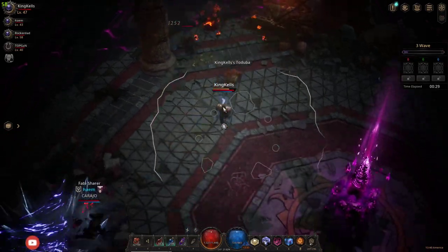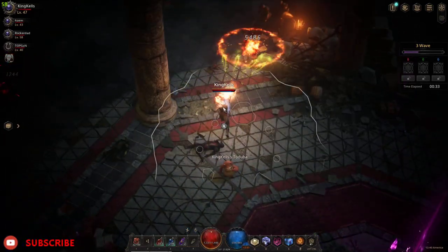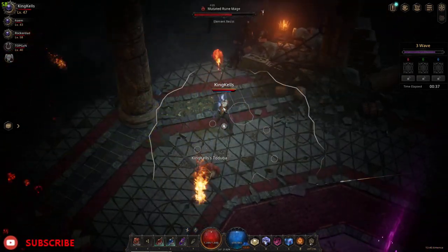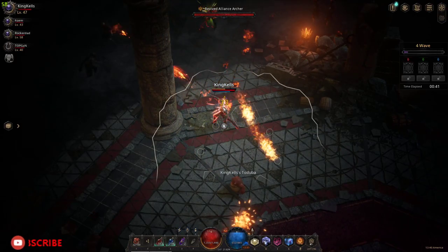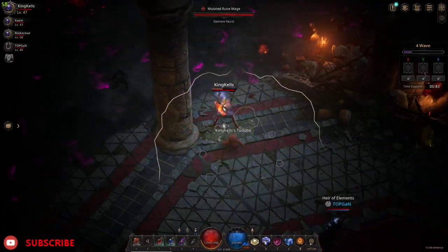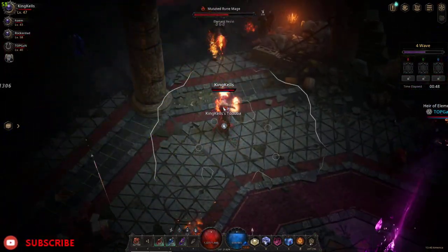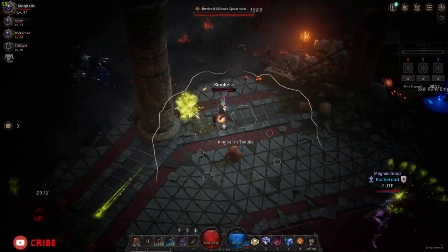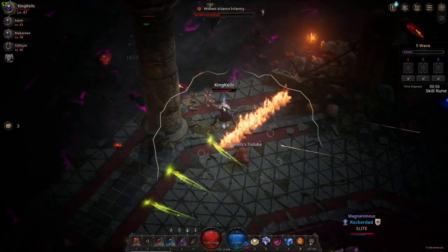This guy left his spot and now the purple activates again, but somebody picked it up — you see how it stopped? So these guys know what they're doing. Now all the other colored orbs that drop are pretty much for buffs. They know what they're doing, they're picking them up.